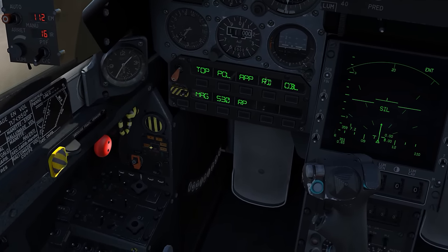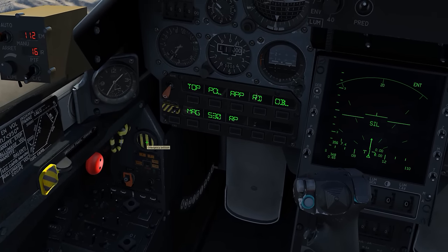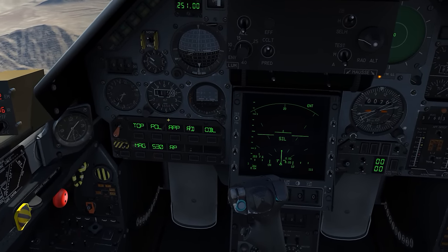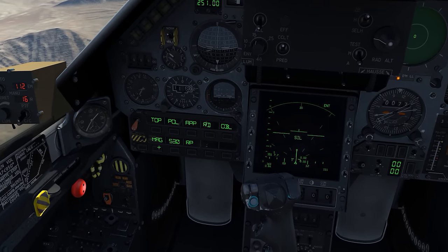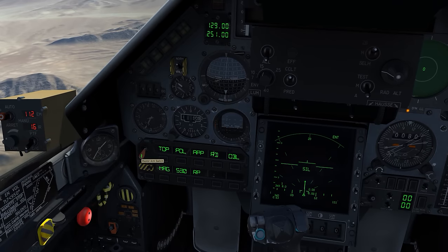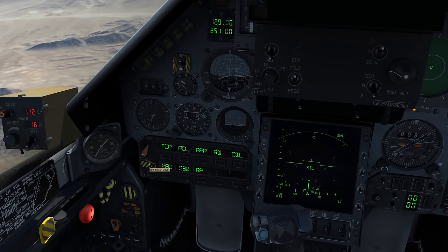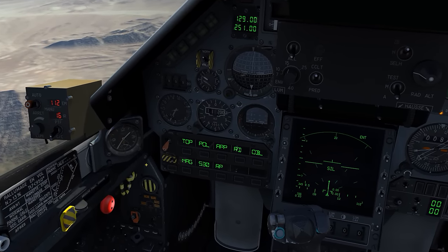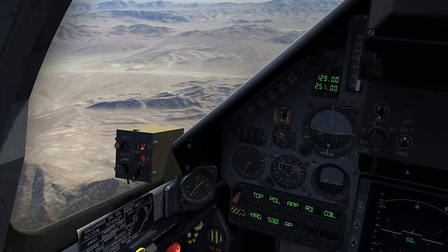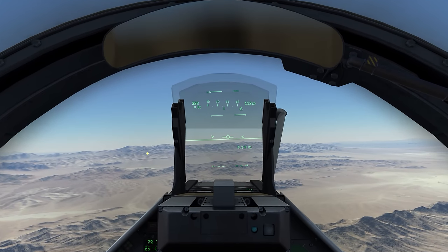Right here we have flight control system controls, and that's just an indicator right there — that looks like an emergency jettison button. We have weapon system controls right here, so I'm going to use this panel to select weapons, select weapons mode, and this is the master arm switch. This is selective jettison and selective jettison switch cover. Coming up here we have countermeasure control, so I have 112 chaff cartridges and 16 flare cartridges.